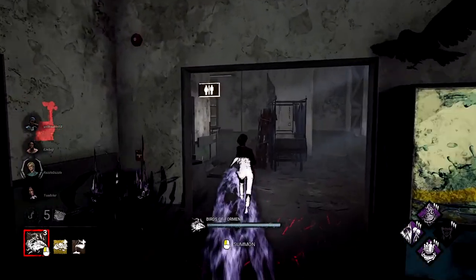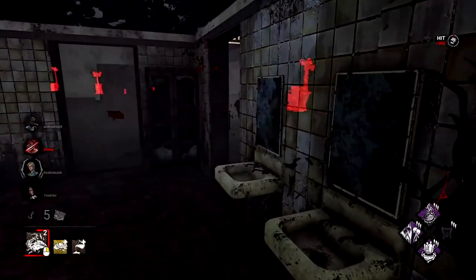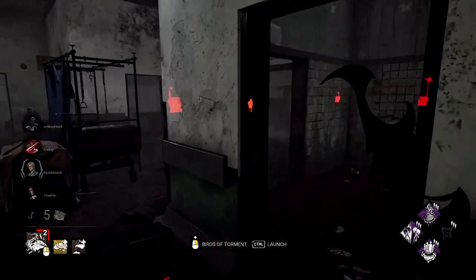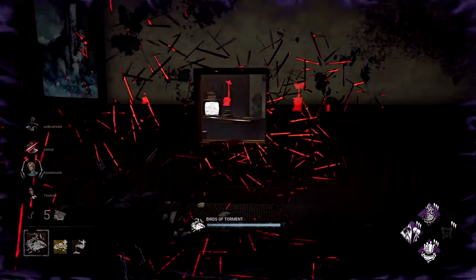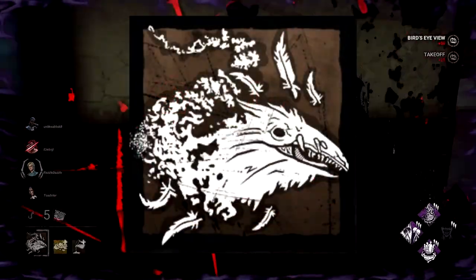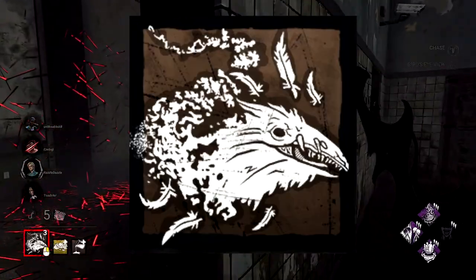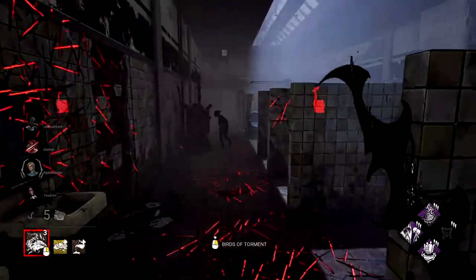Let's break down her power and her kit. The Artist is a fairly generic killer in terms of attributes — she has a normal 4.6 metres per second movement speed, a normal 32 metre terror radius, and she's categorised as an average height. The Artist's power is called Birds of Torment, and this allows her to place Diachros across the map and fire them off in a straight direction to scout and injure survivors.